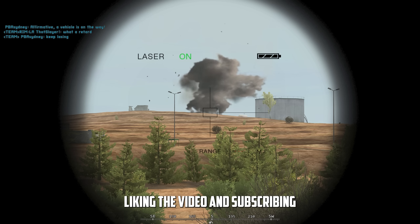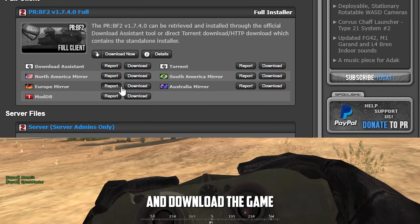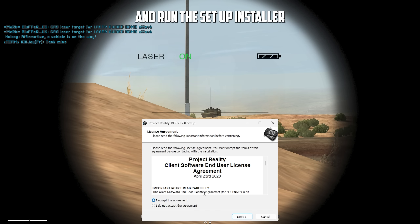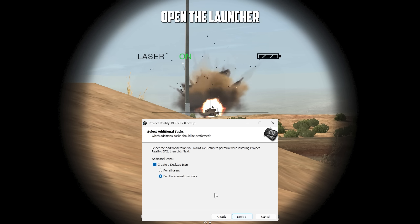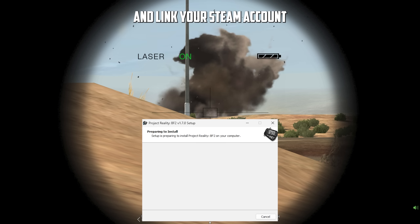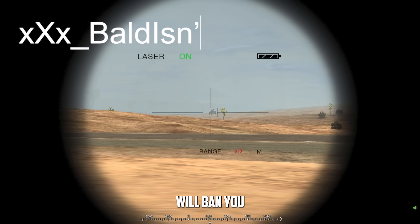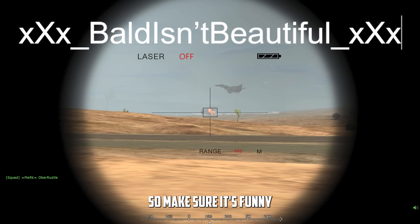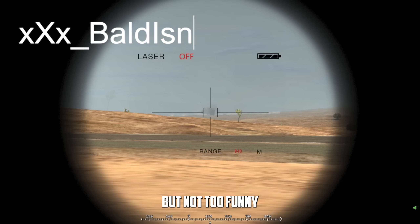Project Reality is a standalone mod. While it was originally built for Battlefield 2, Battlefield 2 is no longer required. To download the mod, begin by liking the video and subscribing. Once you've done that, head on over to realitymod.com/downloads. Select your download option of choice and download the game. Unzip the download and run the setup installer. Read all the terms and conditions and hit next a bunch of times. Once that's done, open the launcher, complete the install and link your Steam account. Once that's done, you'll be able to make your PR profile. Keep in mind, servers will ban you for having inappropriate names, so make sure it's funny, but not too funny. Select your new profile and hit play. You're now able to play Project Reality. Congratulations.